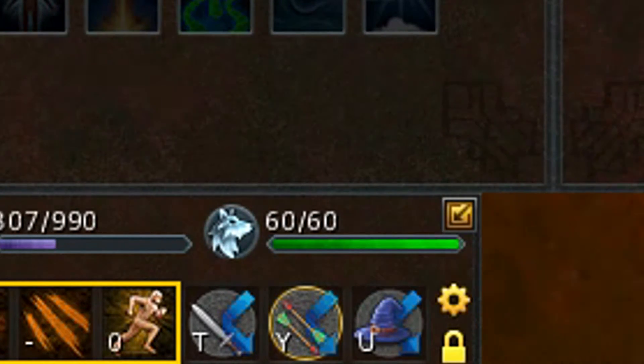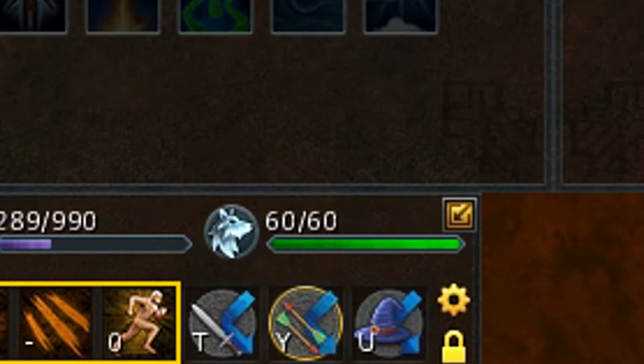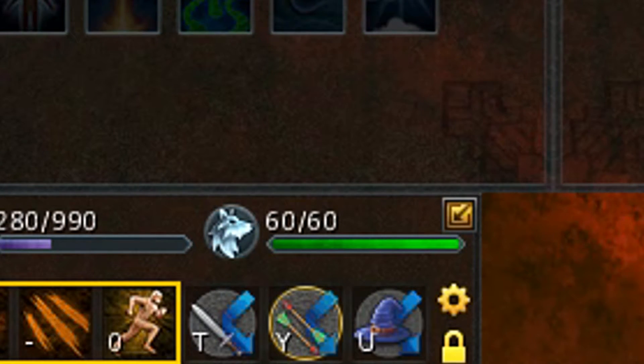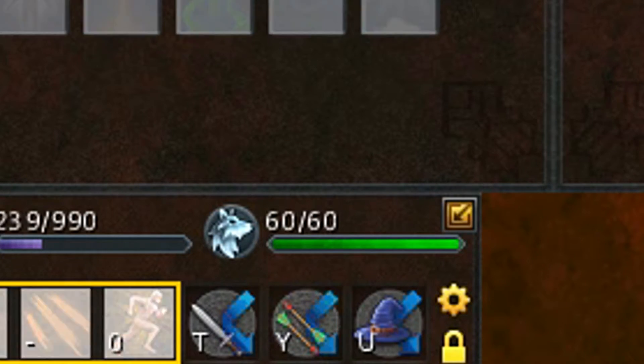Something I do recommend is that you put your prayers on your action bar. The reason being is it's so much easier than clicking them manually. Personally, I put them on T, Y, and U because that's an easily accessible part of your keyboard with your fingers.